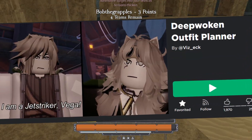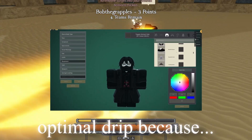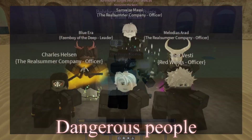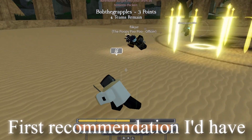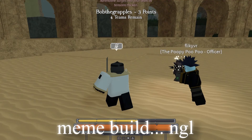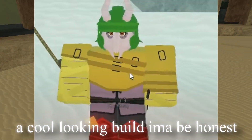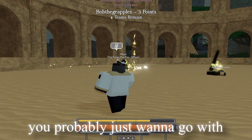The actual first step is you want to launch the Deep Woken outfit planner. You want to go for some emo, edgy type stuff in Deep Woken for the most optimal drip, because this game is filled with the most dangerous and intimidating people. First recommendation: don't use bright colors unless you're trying to make a meme build, because I've never seen someone in bright colors with a cool looking build.